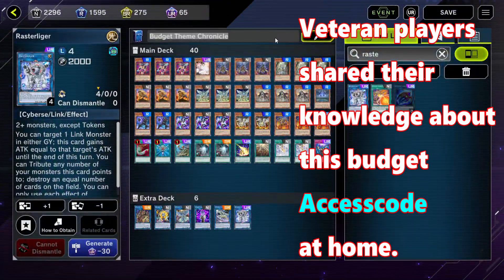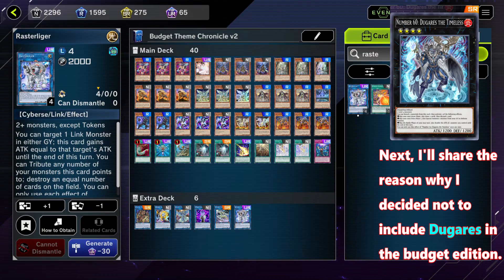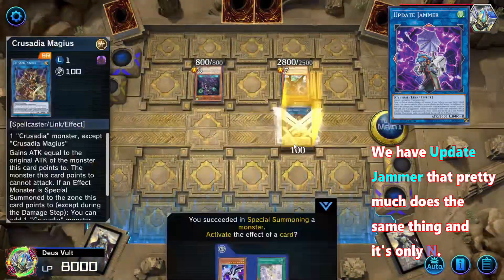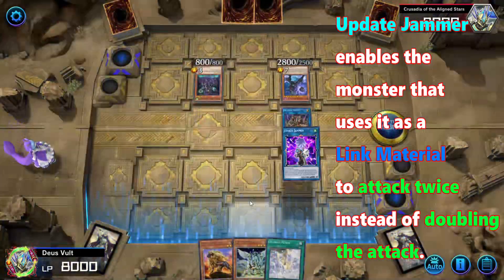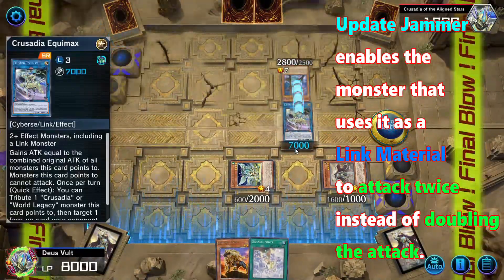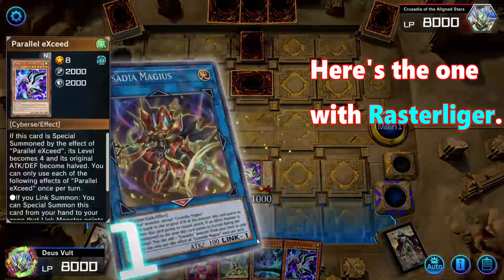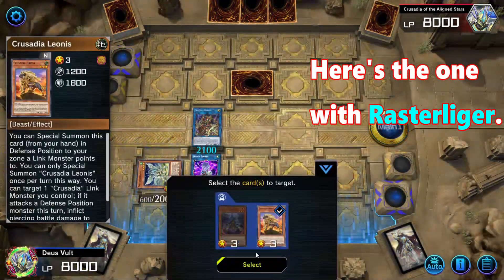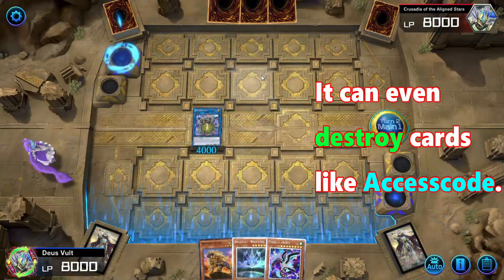Veteran players shared their knowledge about this budget access code. Raster Liger — everyone got one from the starting deck. I'll share the reason why I decided not to include Dukers in the budget edition. We have Update Jammer that can pretty much do the same thing and it's only a normal rarity. Update Jammer enables the monster that uses it as a linked material to attack twice instead of doubling the attack. Here's the one with Raster Liger — it can even destroy parts like Access Code. Thank you veterans.